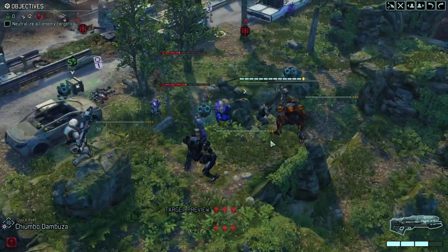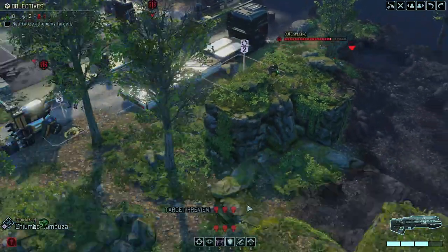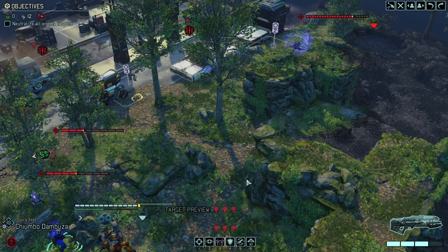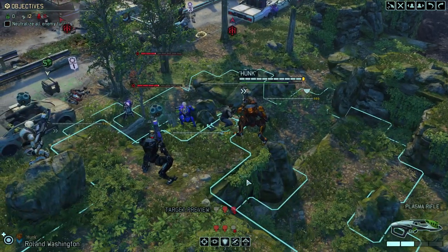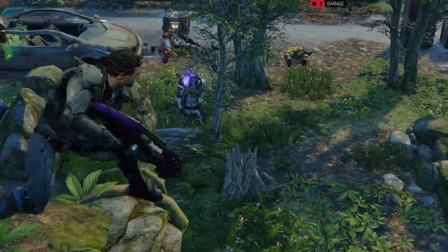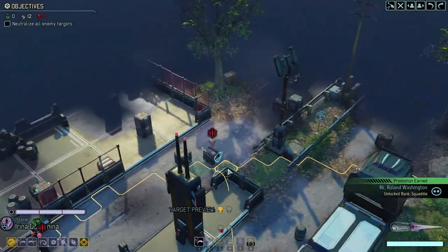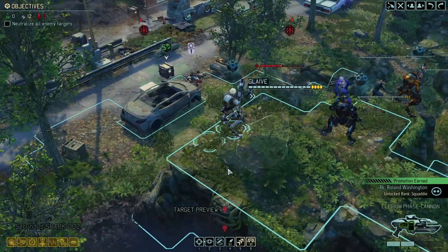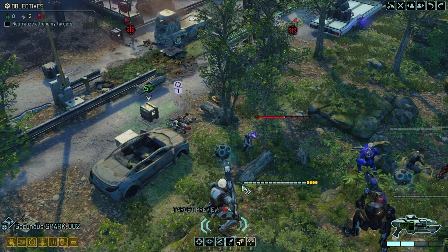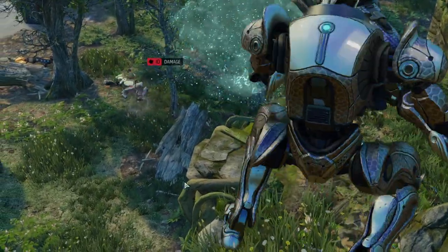Moving out. Can't kill the Specter, might as well use Stasis on him. Let's save the mimic beacon. Kill confirmed. Could try to run and get the crate — too risky though. Instead let's reload. I'm going to get a few less crates, but that's okay — we got four packs.